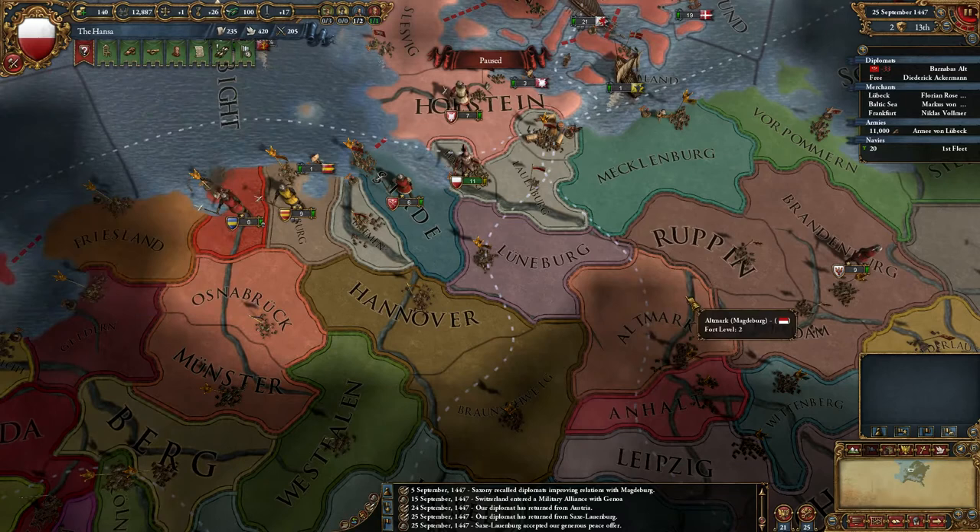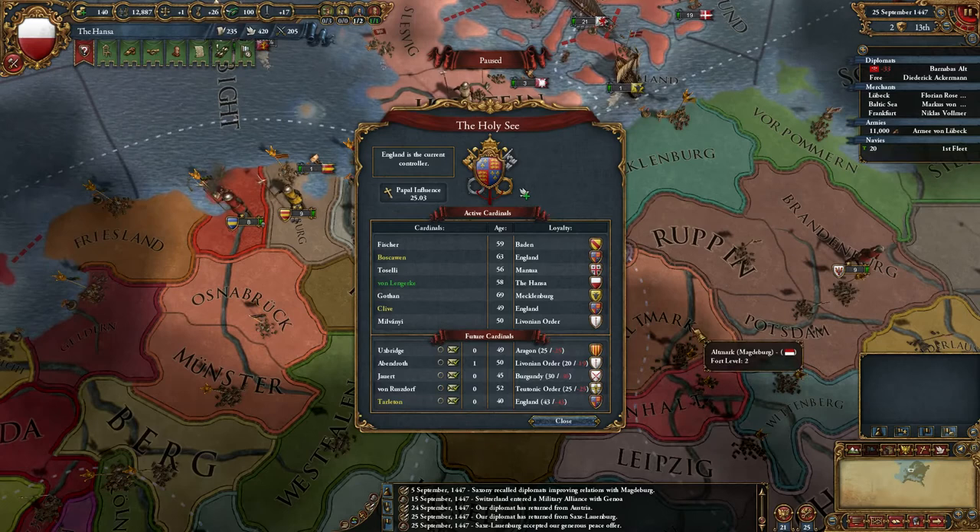I really need to make sure my manpower stays high while we're relatively weak. So I've got a Diplomat spare, I've got a bit of Papal Influence that I should spend as well.